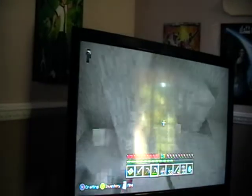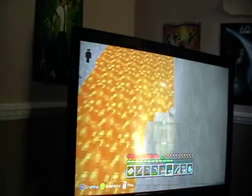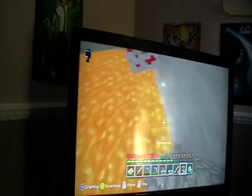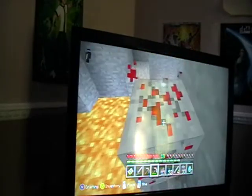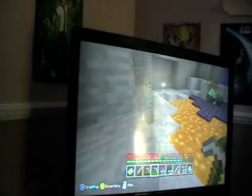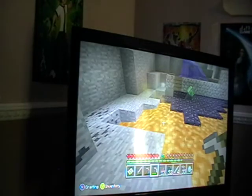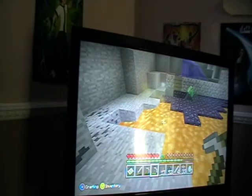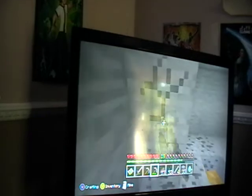Why? Well, ten is to make a nether portal. I thought it was fourteen. No, I thought it was twelve. It's four on one side, four on the other which is eight, two at the top and two at the bottom — three. Three add three is six, add four. Yeah, add four — that's ten.